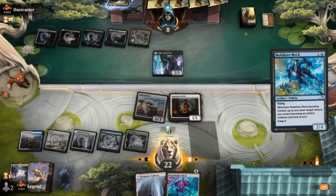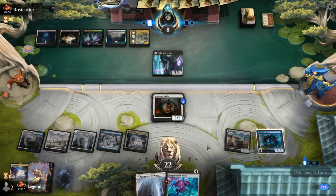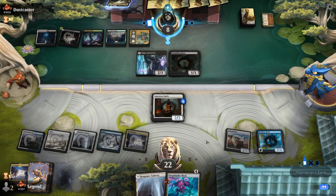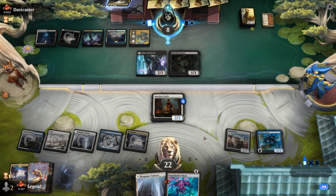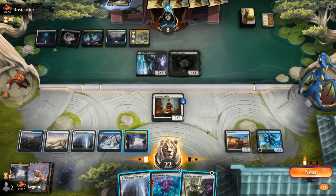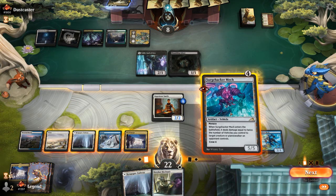Opponent keeps Valkyrie around to maybe sacrifice to Rite of Oblivion. Surge Hacker and Mechanic are both useful. They don't have another Field of Ruin, so we still have our Hanger to rely upon. I think we take the Surge Hacker and play Mobilizer. Shambling Ghast can't take out Ingenious Smith by itself, but might be the target of Rite. Opponent's going to pass with a bunch of mana available. We could play Surge Hacker killing Valkyrie, which would grow the Smith to be able to crew the Mech.